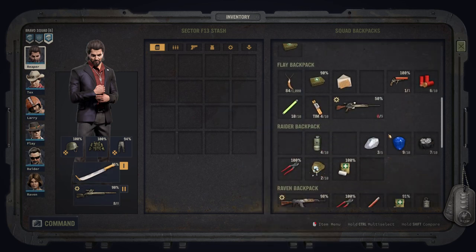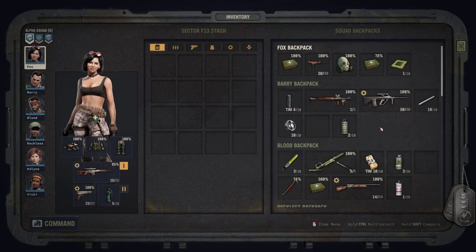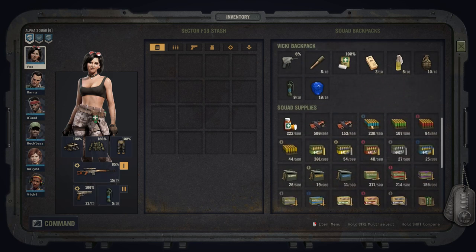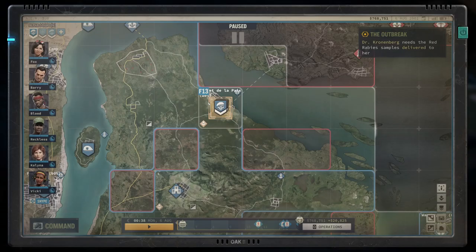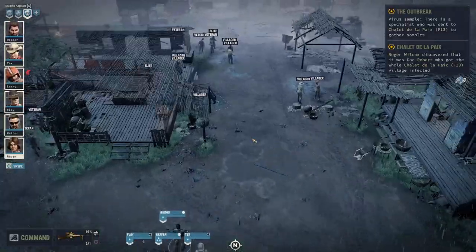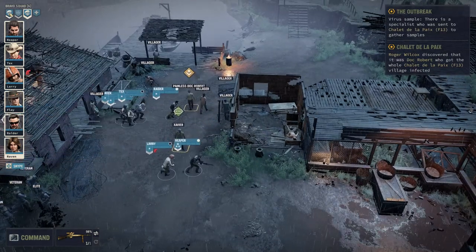We do have a mortar on Bravo Squad. Do we have any mortar cartridges? We've got some gas ones, that's fine. There's no spare armor or anything else. So back to Alpha Squad — we've got one spare gas mask, keep that on Barry for now. Everything else is looking as it should. I'll send one full stack of these across to Bravo Squad. Let's have a chat with the dock.